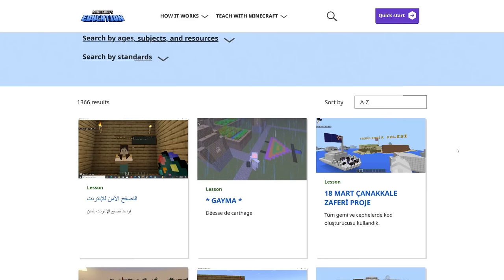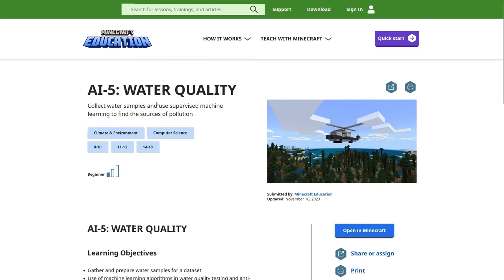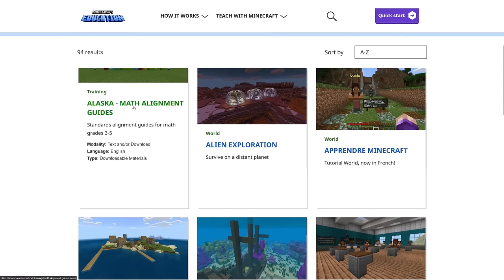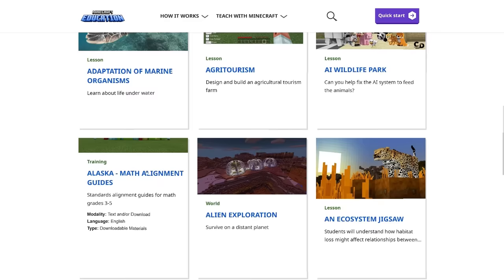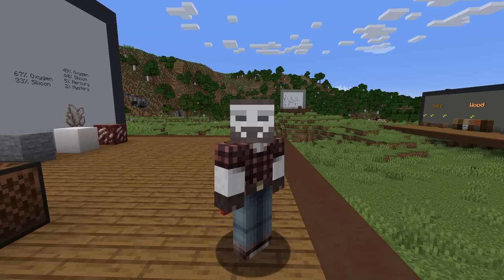How do you have over 1,300 lessons in different languages and no ability to search by language? How come all the lessons are alphabetized but the subjects are not? How come 'AI water quality' is listed as climate and environment, but if you go to climate and environment it's not there? But you know what is there? Alaska Math Alignment Guides. It's in every subject — world languages, animals, everything. And if you click on a topic before it's done thinking, it ends up loading everything instead even though a category is still selected. I know there are people at Mojang that actually care about this. Fix these issues. I know you can do it.